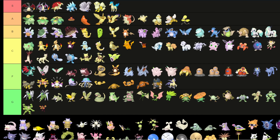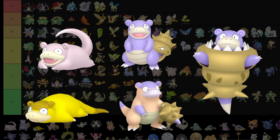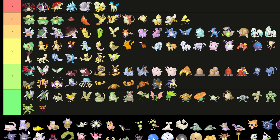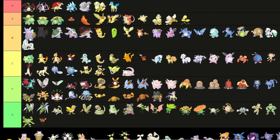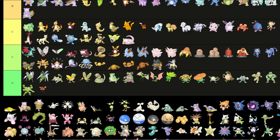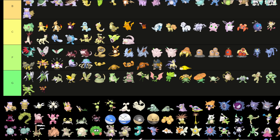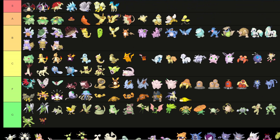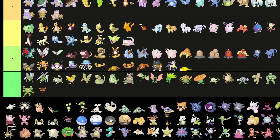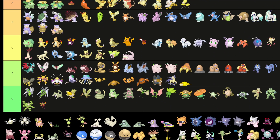Slowpoke is just a slightly different shade of pink, so C tier. Slowbro goes into B — it's whatever. The Galarian Slowpoke goes into F definitely. The Mega goes into B with regular Slowbro. Galarian Slowbro also goes into B — I do like the different colors in the skin, but it's whatever.